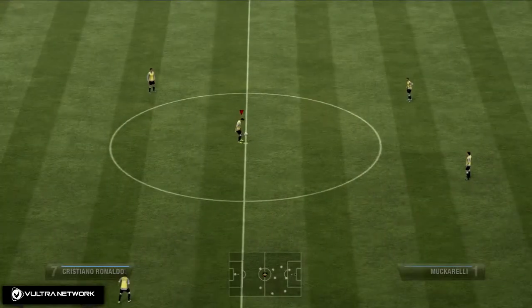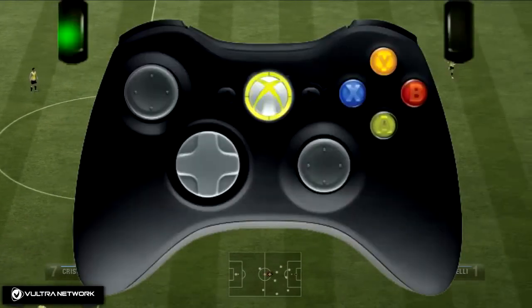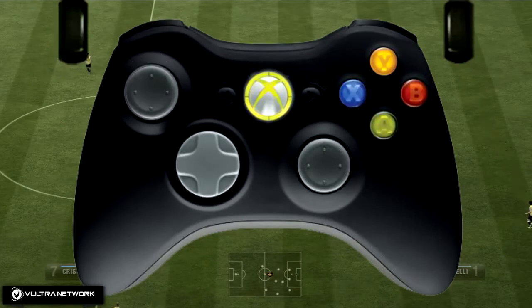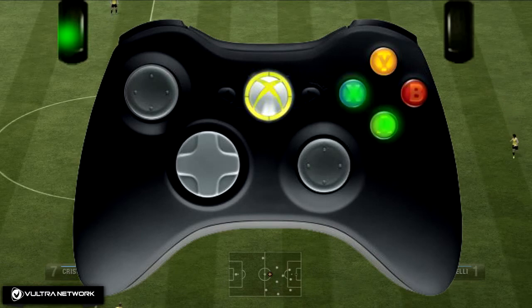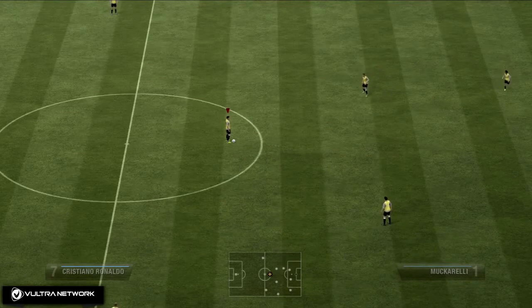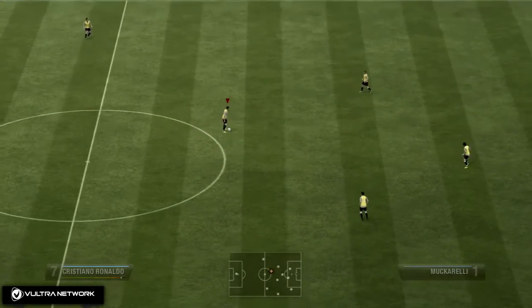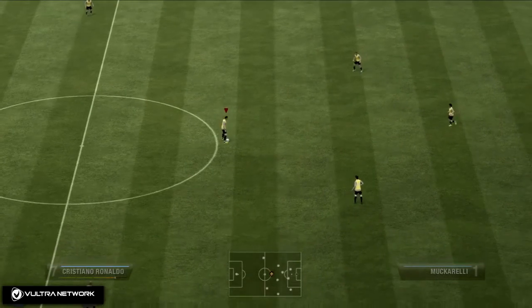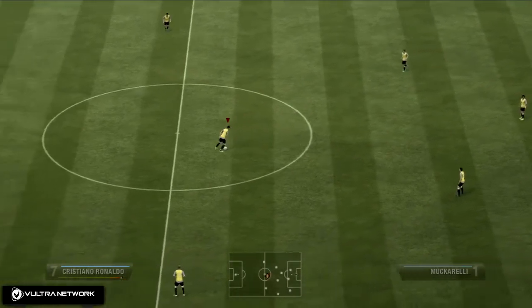The next one is the scoop turn. There are actually two types — a 90-degree and a 180-degree scoop turn. For the 90-degree, you have to be standing or slowly jogging while holding LT. You're going to hit X then A really fast so you don't accidentally pass it, then hold up to go to his 90-degree left or hold down to go to his 90-degree right. So hold LT, hit XA, then hold up or down.